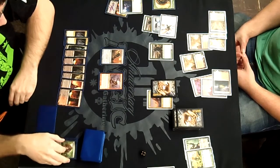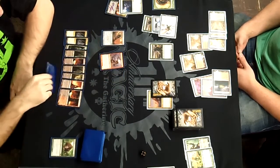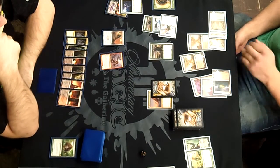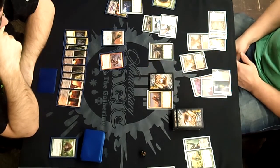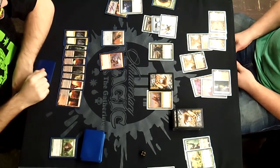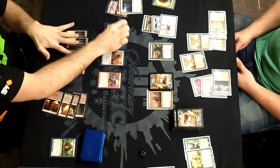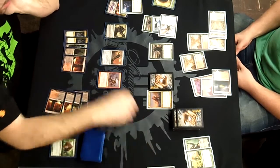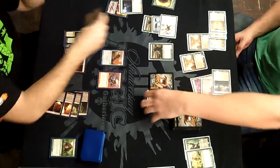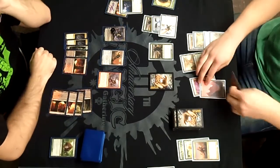Our board position has gotten condensed down to threats, not allowing me to sneak in for the 3 damage I need to finish him off. He plays a Huntmaster and goes up to 5 life, gets his token. He has a decent amount of aggro on board, and at this point I'm just hoping to topdeck a Bonfire. I'm gonna drop a Garruk Relentless, which is pretty solid, because I really don't want that Huntmaster flipping — that's just a bad day.